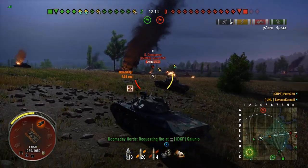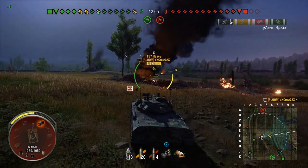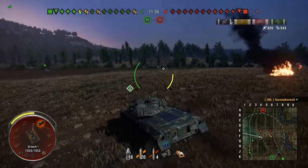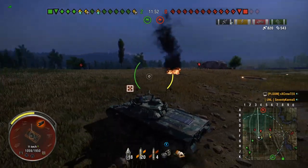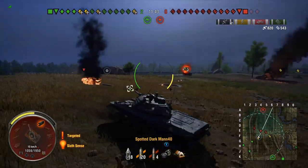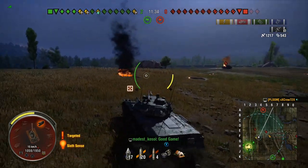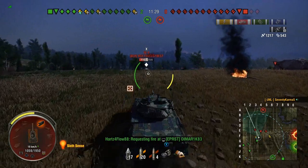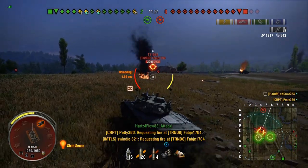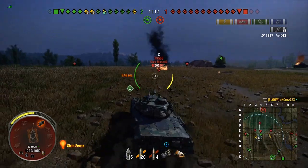We try to pop a shot at the Conqueror at distance and miss — that's not really something you want to be doing since he's looking this way and will hit me more than I'll hit him. Two shots fully missed at his full lower plate — 0.36 accuracy was saying no. We're careful because the Super Conqueror is looking this way and can shoot us, so we move further over to get out of render range. We spot a T95E6 and pop a shot into the side of his turret and he pulls back.